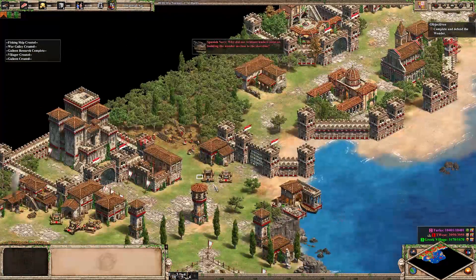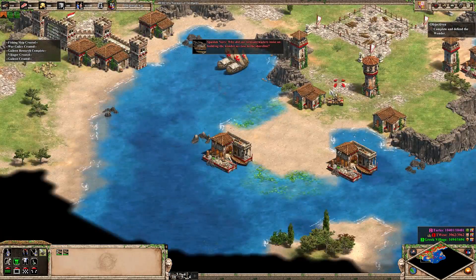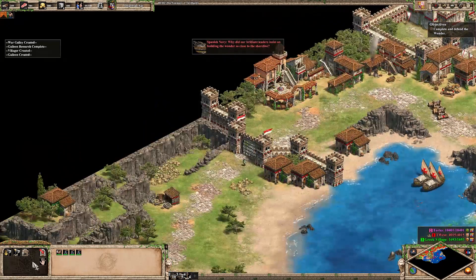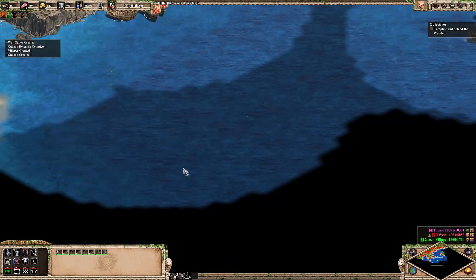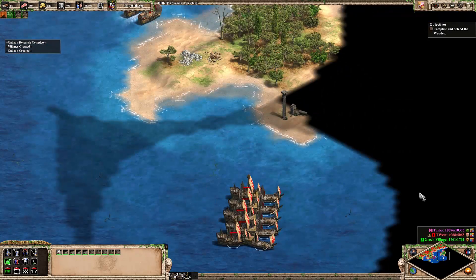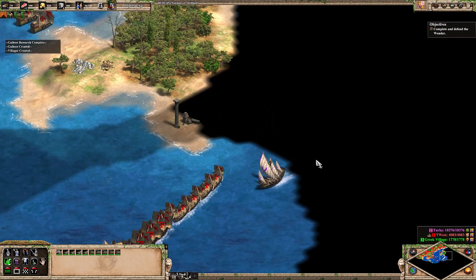Let's bring these siege weapons to the coast. That's how scenario design worked in the year 2000. So we just continue making boats, spreading them out a bit. That was another tower. I remember there being resource islands out here we could take, I think.